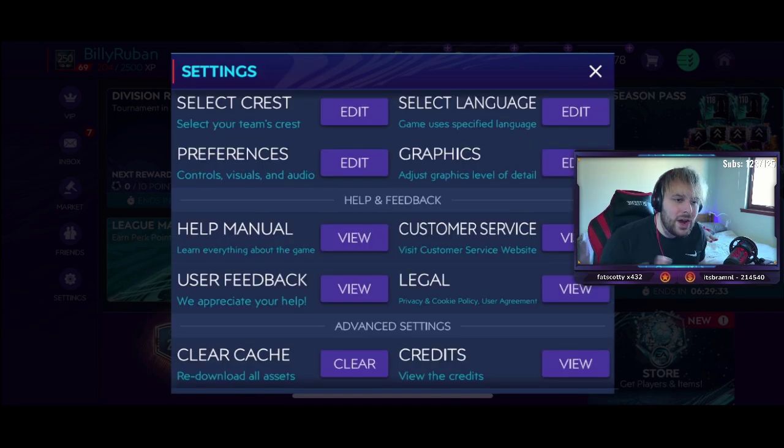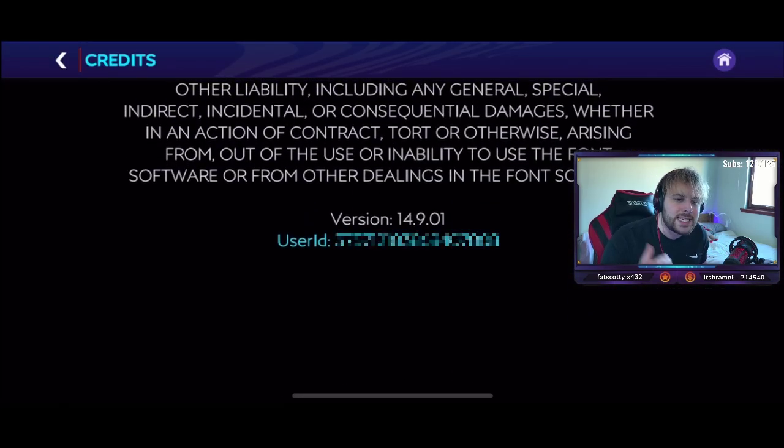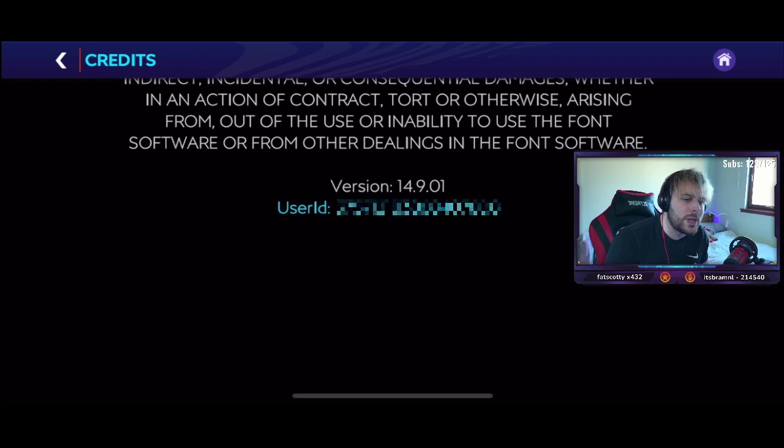Make sure you link to at least one of them or you will not get any now and later rewards in the next season. Also scroll to the bottom of the settings tab, go to credits, and scroll up a little bit. There you'll find your user ID — make sure you take a picture of it as well, just in case any stuff doesn't transfer over, even though you will have your account linked.